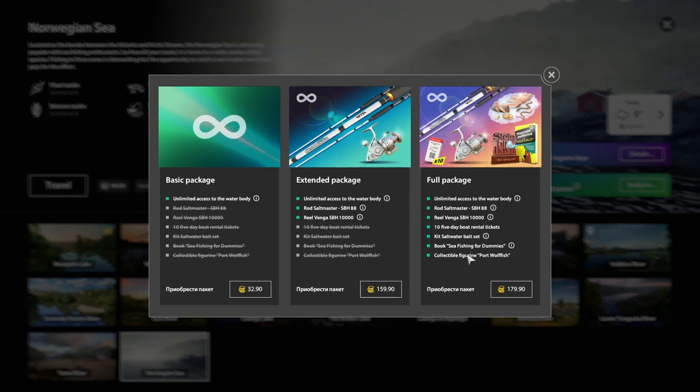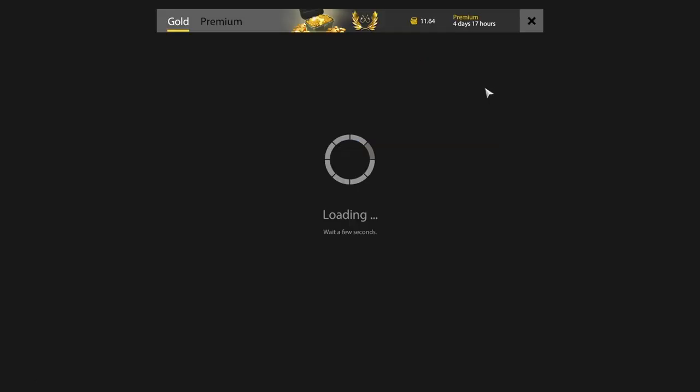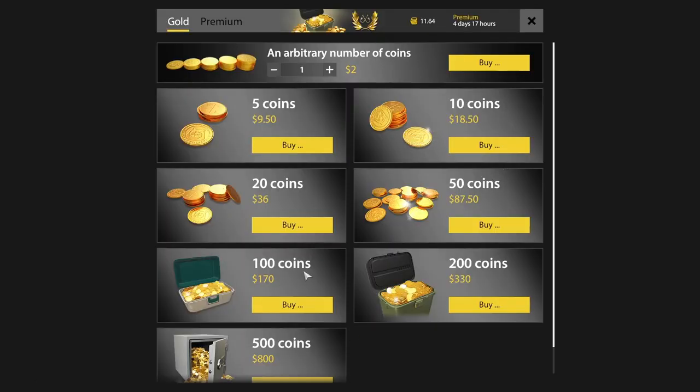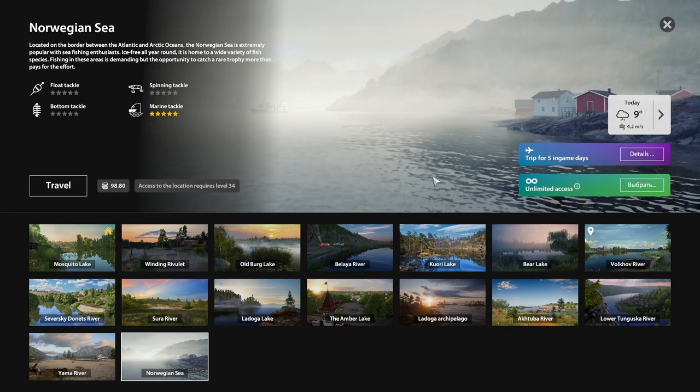Here is pack one and pack two — 159 gold and 179 gold. For 100 coins it's about 170 dollars, so the first DLC pack works out to around 250 to 300 dollars. I realized I was back in Russian Fishing 4, so that's a no-go for me — I'm not paying that.